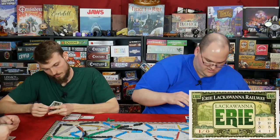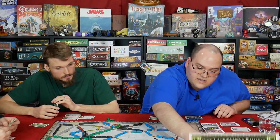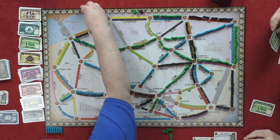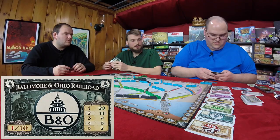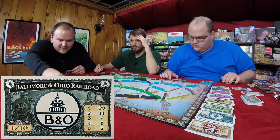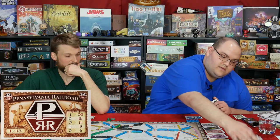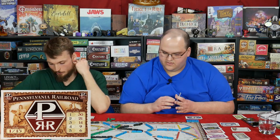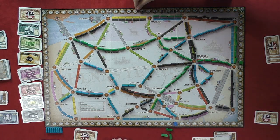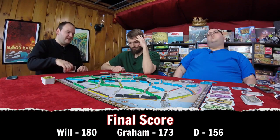Erie Line — Dee has two, Will has one. D gets sixteen — puts her at one thirty-five. Will gets ten, Graham gets five. B&O — Graham has two, Will has one. That might have just won Will the game! Graham gets twenty-one, Will gets fourteen, putting Will at around fifty. Pennsylvania Railroad — Will has seven, Dee has three, Graham has one. Thirty to Will, twenty-one to Dee, fourteen to Graham. Final scores: one eighty, one seventy-three, and one fifty-six.